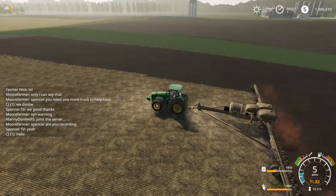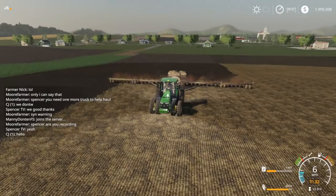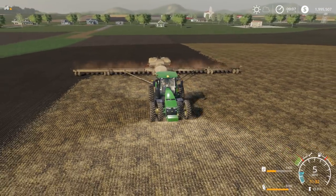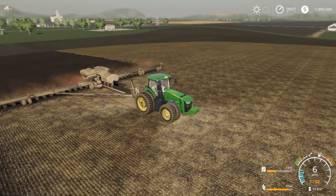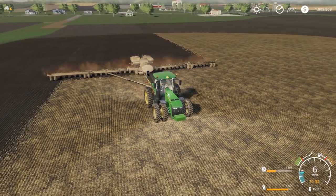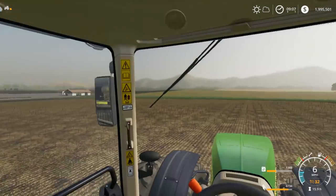We're just planting the corn at 5 miles an hour. We're running a DB90 here — this tractor is a little bit underpowered by quite a bit. I'd like to have the 8400R on here, but it's sitting in the grain cart area and they're using it to move grain around, so I'm not going to put it on here. I'll probably switch it around and stick it on here for the next video.